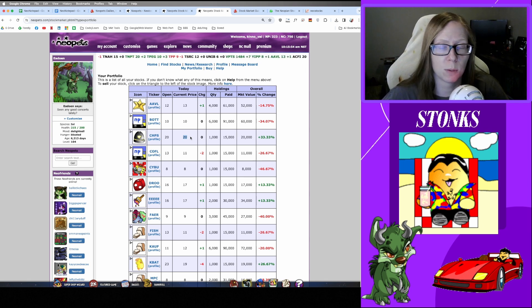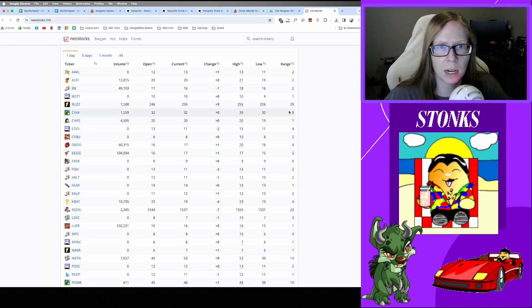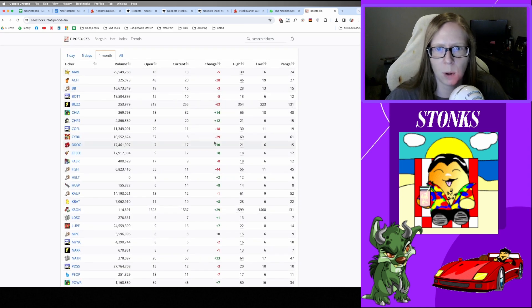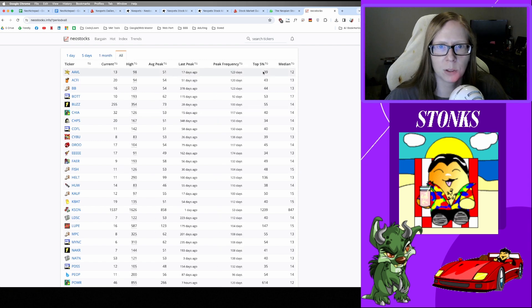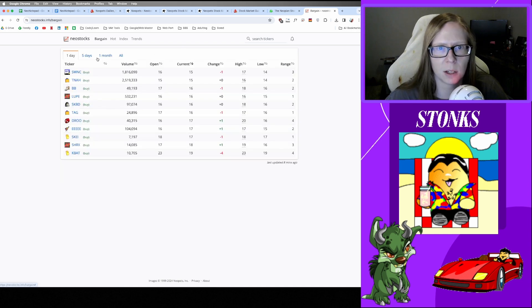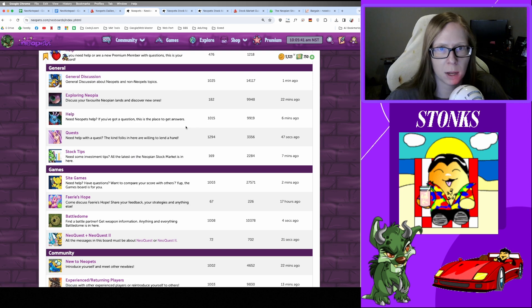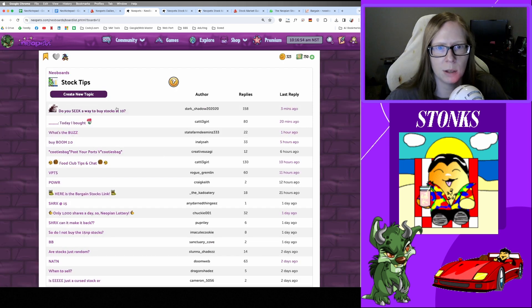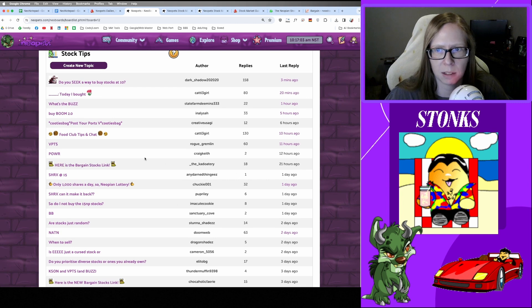There is an interesting little website called neostox.info that shows historical data for all Neopets stocks. If you want to see what popped off a month ago or what looks like it has a good trend, that information is available to you. Another resource you might not be aware of is there is specifically a Stock Tips Neoboard. You can see what other people are buying, see suggestions, or just talk about the stock market. It's a fairly active community that likes to discuss all things Neopets stocks.